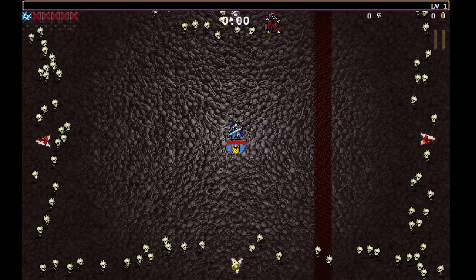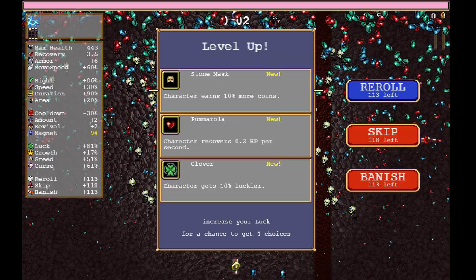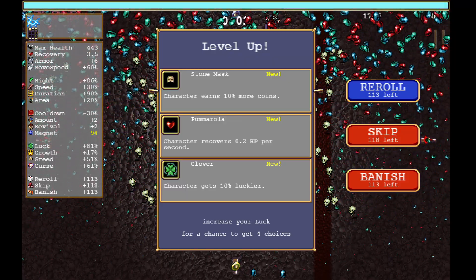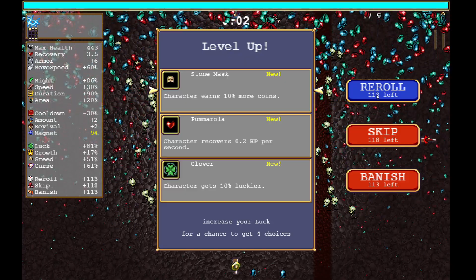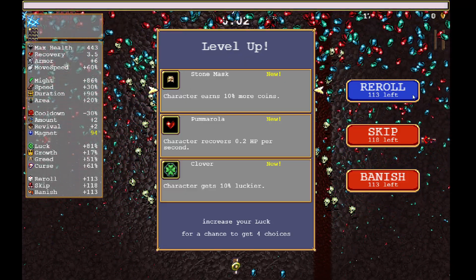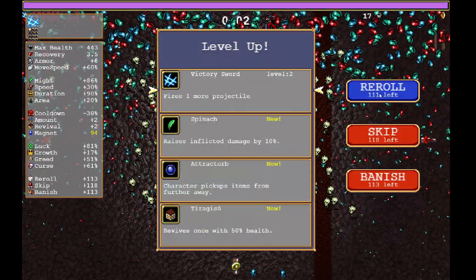So we're going to go ahead and get started. Right away, you are going to hit level two extremely quickly, and then we are going to grab our first ability. You have basically unlimited rerolls here — we have 113 rerolls with Sigma — so I do recommend that you reroll until you get the crown.